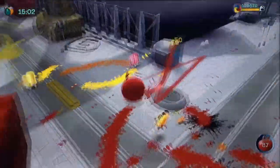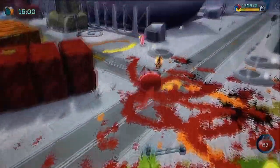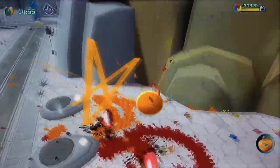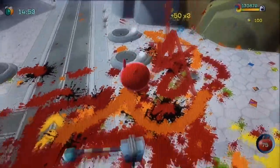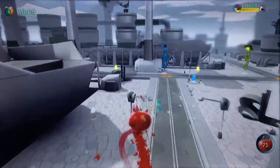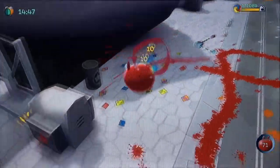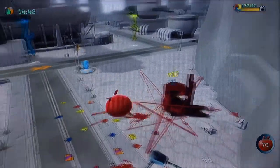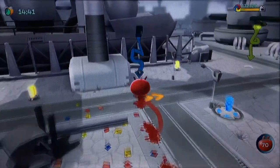All you gotta do is smash them so they stop sending out enforcement or whatever. We don't want them sending out more elites, so let's get these guys out of the way so we can continue moving along. We don't have time to worry about these elite inkies right now — let's just start moving.